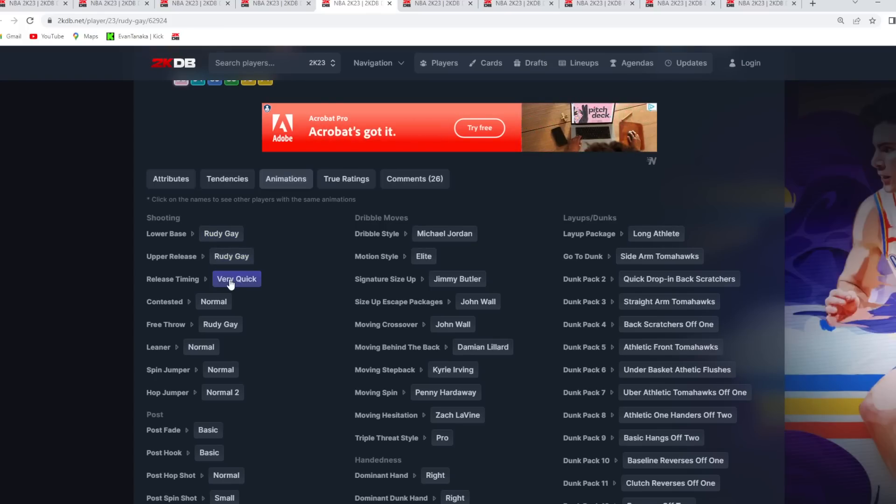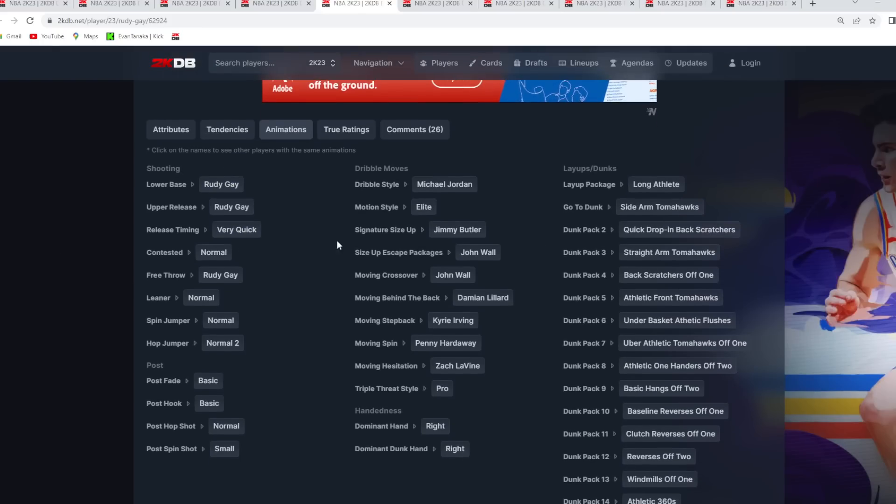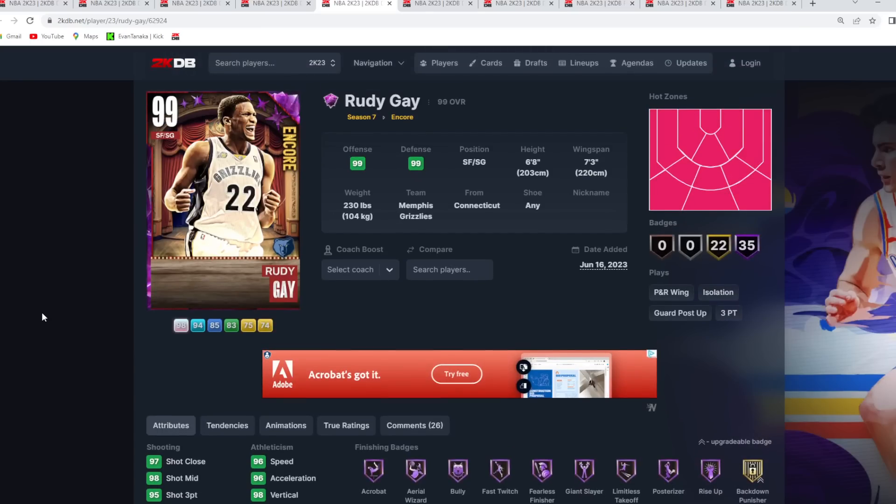He's got a great jump shot on very quick timing — the Rudy Gay base and Rudy Gay upper is one of the easier jump shots to green in the game. If you're a new player or don't like super fast jump shots like Invincible KD's, Rudy Gay's timing is very easy to pick up and green consistently. He's also got the Jimmy size-up and John Wall escape for dribble moves, and is amazing at getting to the basket with great dunk packages. He's like a budget Kawhi Leonard.